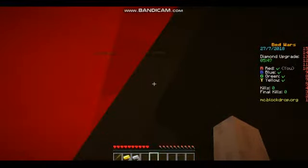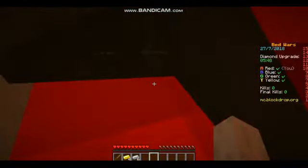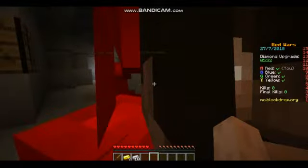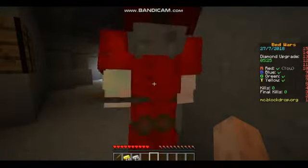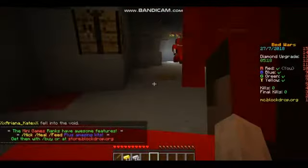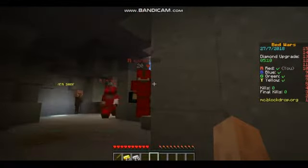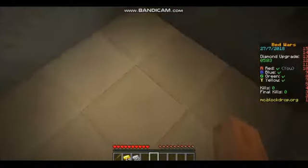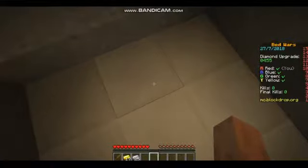My strategy for Bed Wars is: I get a bow and some arrows, then I build a little shelter — like a little base — where I go and shoot at people and try to knock them off. I'm waiting until I get 12 iron for a bow, then a bit more for arrows. I'm going to wait until I have 20 iron so I can get arrows, a bow, and have enough left to build a little shelter.